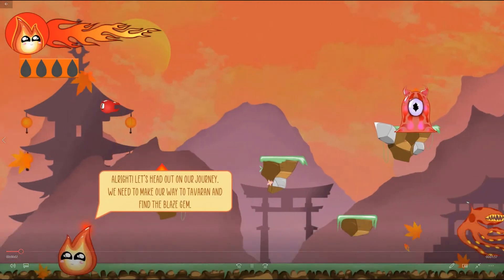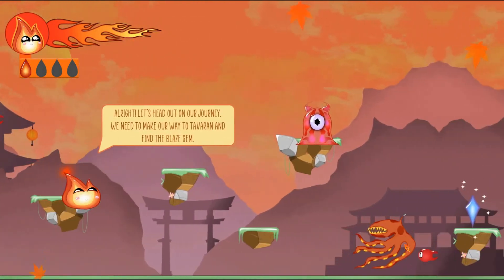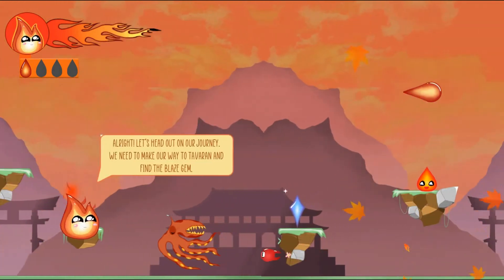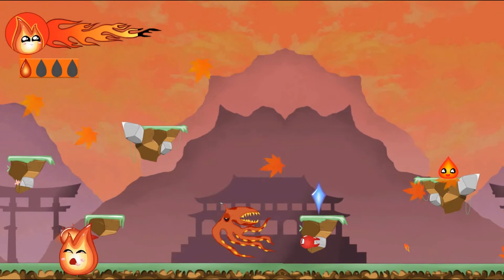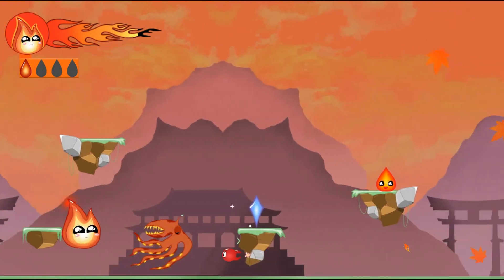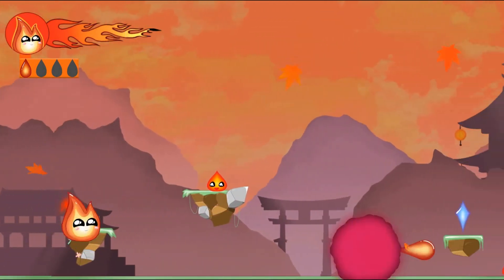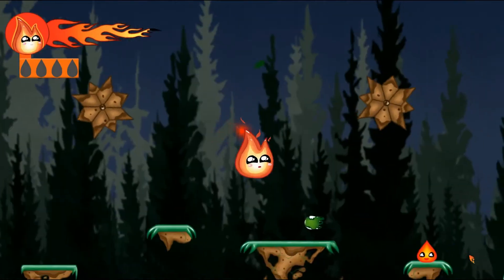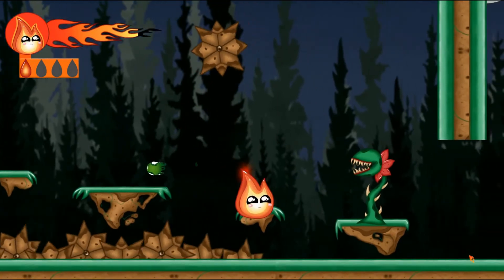Hi everyone, I'm Talia and this is Bind, the game that I created for my digital art project. In this game you play as Flint, who is a little fire elemental, and he has a girlfriend — her name is Dew. She's a water elemental, and these two are basically trying to retrieve gemstones to restore the peace to their land.